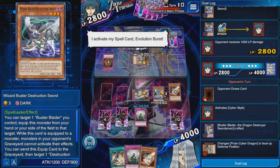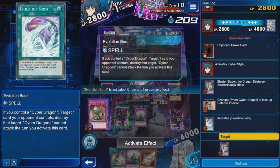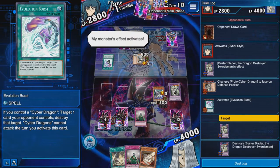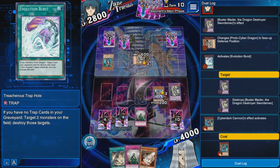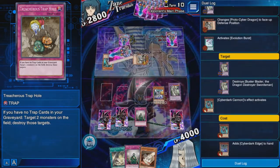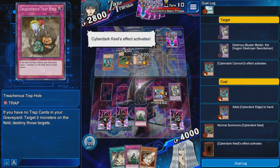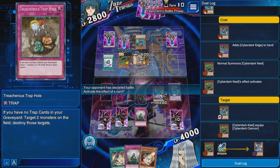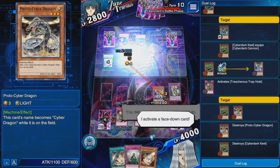He does nothing. He sets a card — okay, not the best — but if he plays a monster I have Treacherous anyway. He had a way to kill my fusion monster. My monster's effect activates. He gets a Cannon, and please don't have Edge again. He gets another Edge and goes with a kill play. Whatever he played, I'm going to destroy it anyway. I'll activate Treacherous Trap Hole here — his Killer and his Proto Cyber are gone.